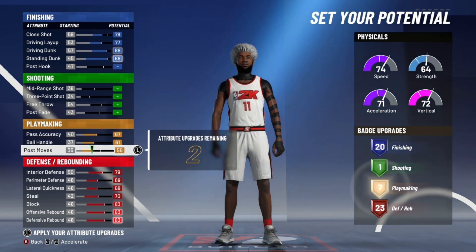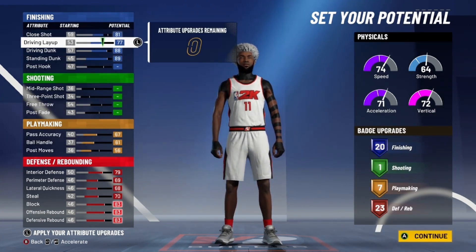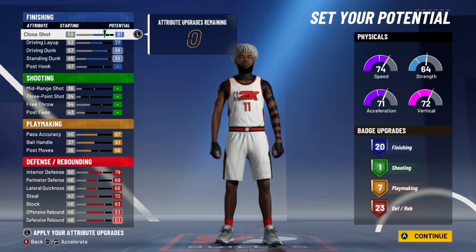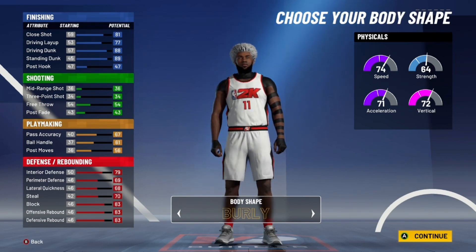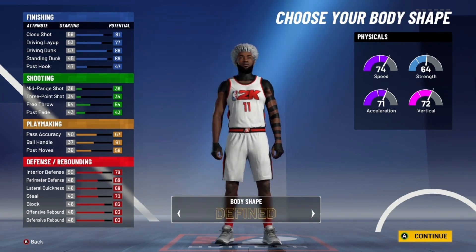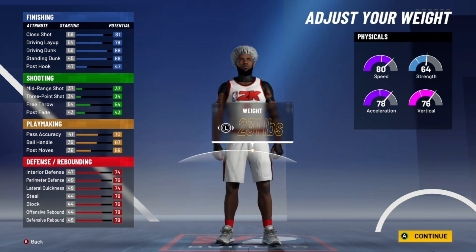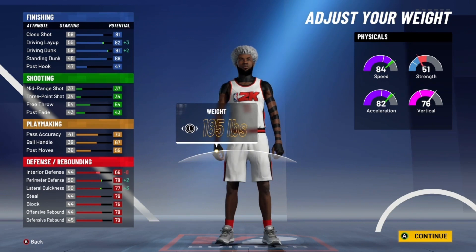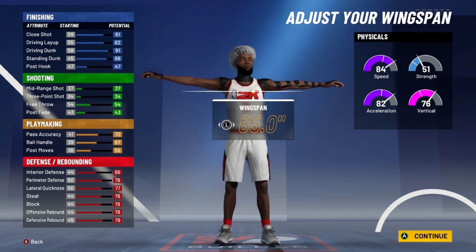These are the badges you need to have so you can go down the court once you get the board. People make slow centers, but I would go built, not burly, six-eight. You already know — max out the wingspan so we can get boards. When you first start off with this build you should have a 90 speed, and if you're SS2 and have gym rat, of course that helps.